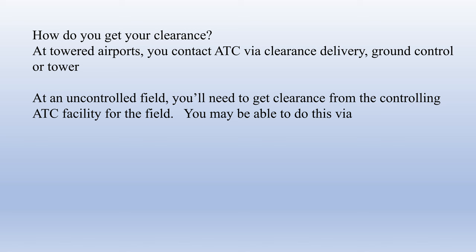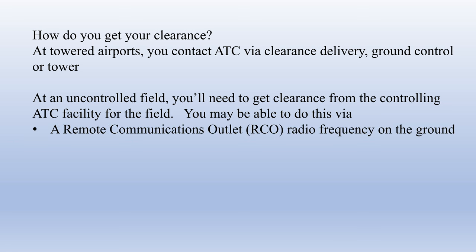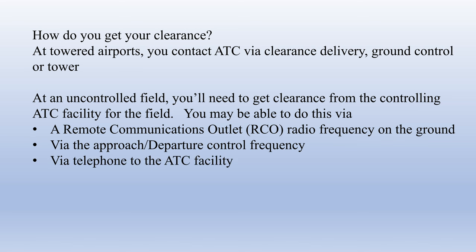At uncontrolled fields, contact the ATC facility with jurisdiction over the airport. They may have a remote communications outlet — a remote transmitter and antenna on the field that connects you to their facility on a clearance delivery frequency listed in the airport facility directory. They may also be able to receive you on the departure and approach frequency. In the real world you can also use your cell phone, or get your clearance relayed via flight service, though flight service is not emulated in Microsoft Flight Simulator.